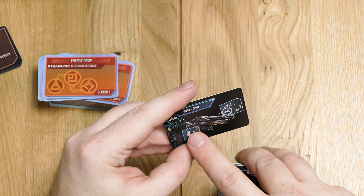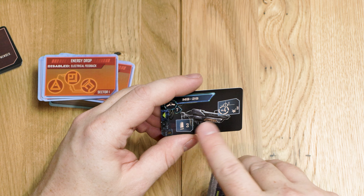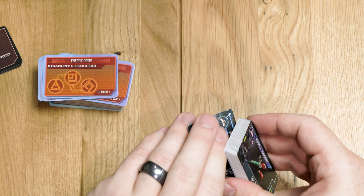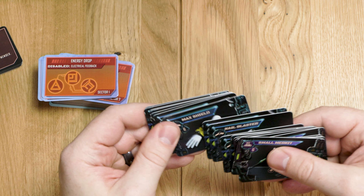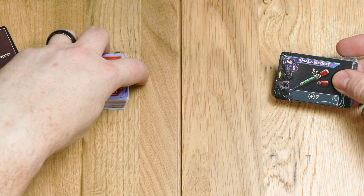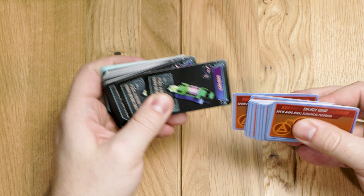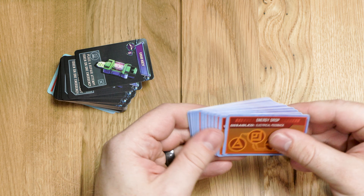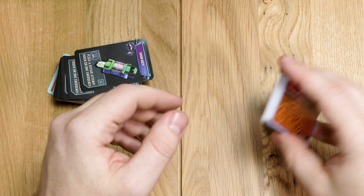Looking at these cards, I really like how the UI works - it reminds me of video games where you're hovering over your gun and you get to see all the different parts and what they do. I kind of dig that. On the back, seeing everything in pieces is also kind of neat. Then here we have different cards where bad things happen - engine failure, cameras offline, connectivity error, power drain, energy drop. Different malfunctions that can occur.